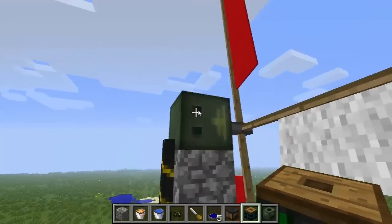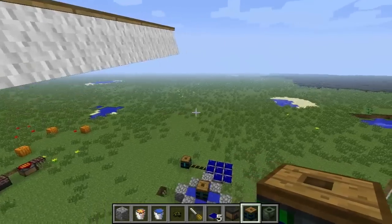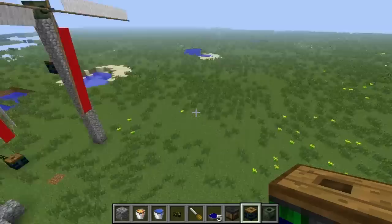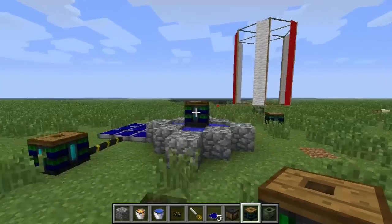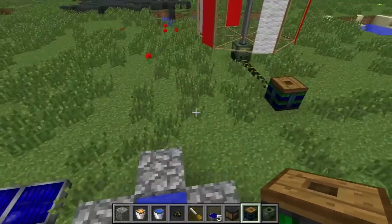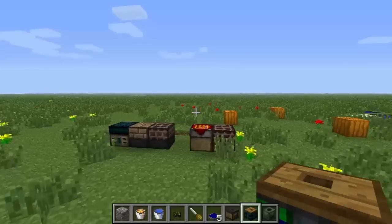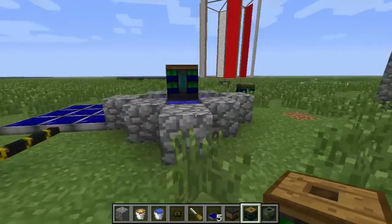However, they do have to be maintained, because these windmills have a durability on them and you will eventually have to replace them. Although I think in terms of power generation, they look pretty neat. So that is it for this powerful episode of Block by Block and Red Power. I hope you guys enjoyed, and stay tuned for the next Block by Block and Red Power. Thanks, and I'll see you all soon.